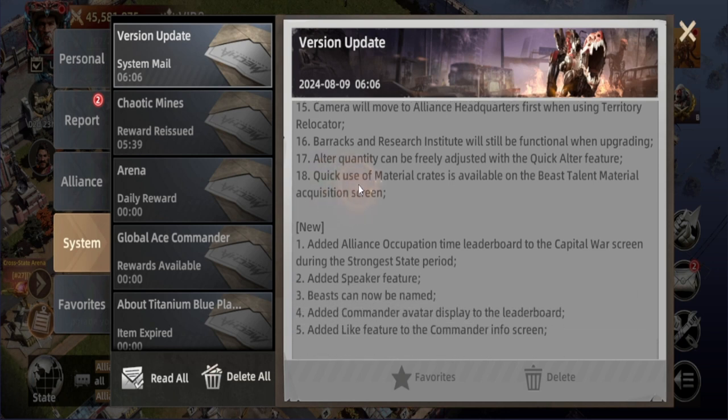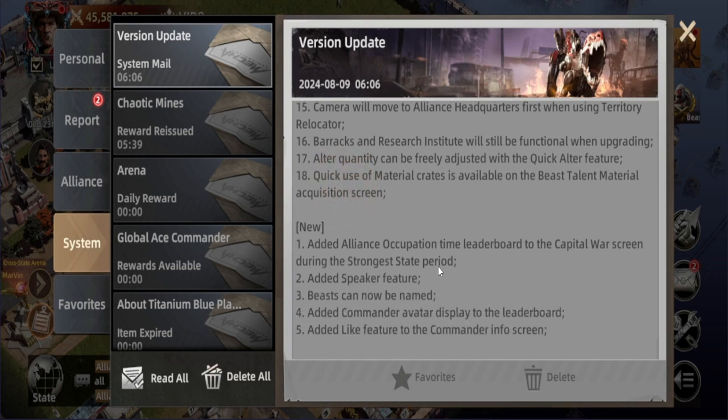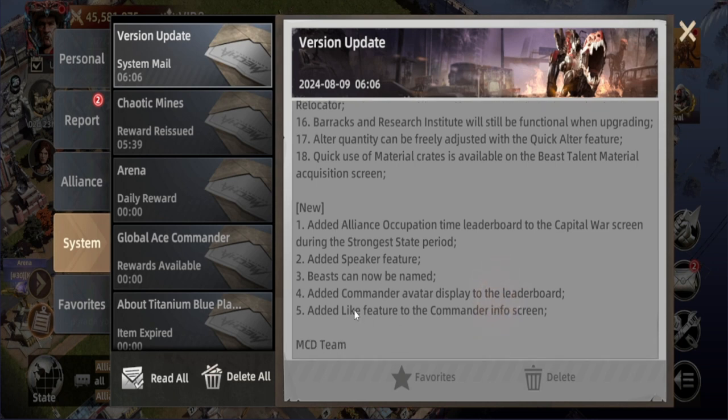Moving to the new things added: an Alliance Occupation Time Leaderboard has been added to the Capital War screen during the Strongest Stats period. A speaker feature was added, feasts can now be named — mini Chopper, you know — and there's a new commander avatar display added to the leaderboard, plus a like feature added to the commander's info screen.